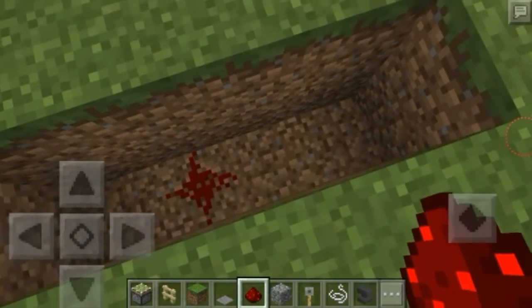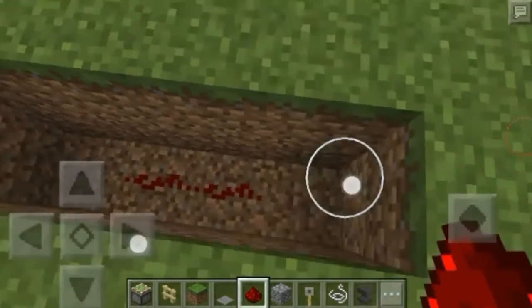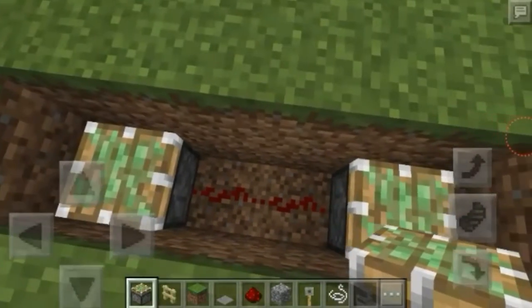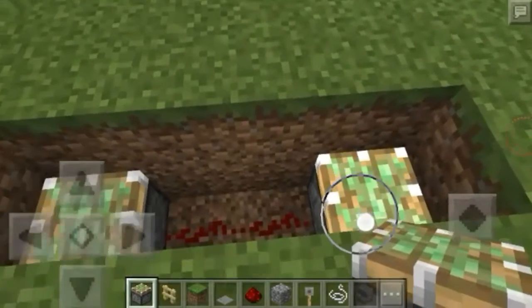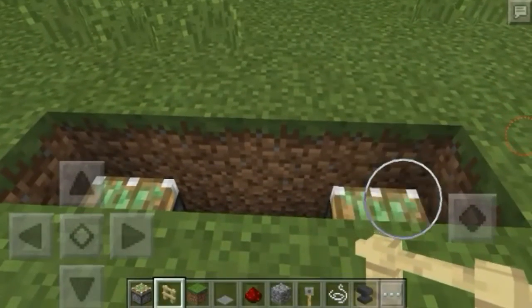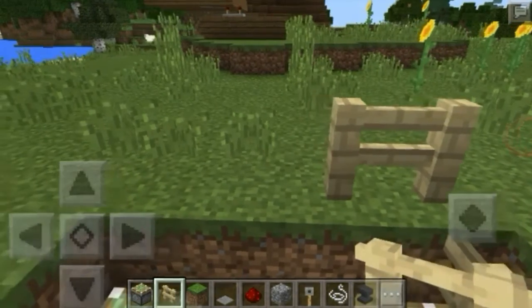You see, 2 redstone in the middle — it's a very simple trap once you see the mechanics, and this is where it gets simple. You want to take 1 sticky piston and aim it towards you, then another sticky piston and aim it towards you on the outside. Get outside of that, and here's where the simplicity comes in — now you just cover the whole thing in fences except for the outside 2 blocks.